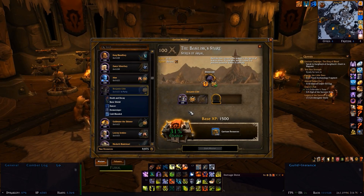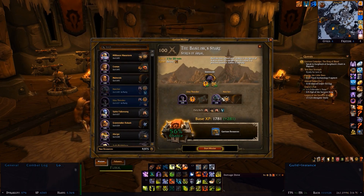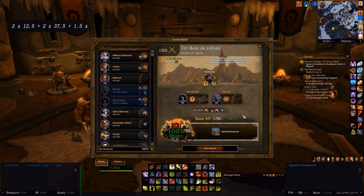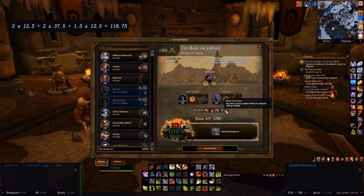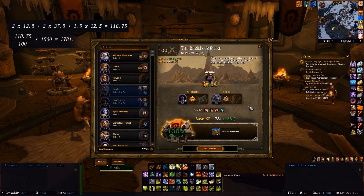While most of the normal stuff is covered, there are still a few more things to mention — namely, having a greater than 100% chance or having a level difference. Once you hit a 100% chance, it will actually give you extra experience based on how far over you are as a percentage. In this example on the Basilisk Stare, I have two followers each giving their base of 12.5, two abilities each giving 37.5, and then Death Fascination giving a further 1.5 times the base for an extra 18.75. This means we have a 118.75% chance, so 118.75 divided by 100 times the base experience of 1500 gives 1781.25 experience, as shown on screen.